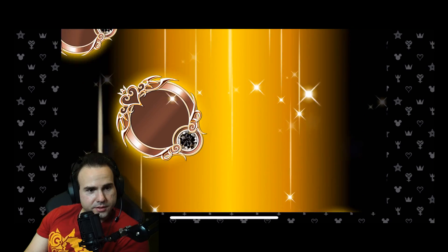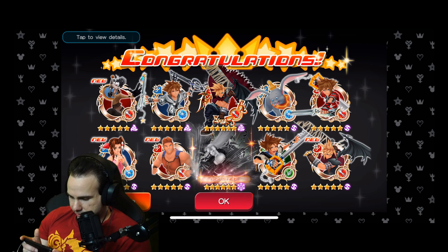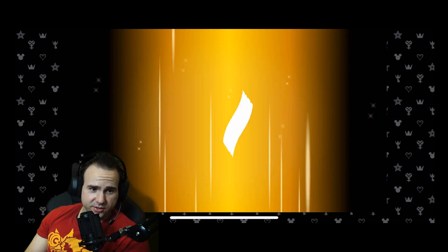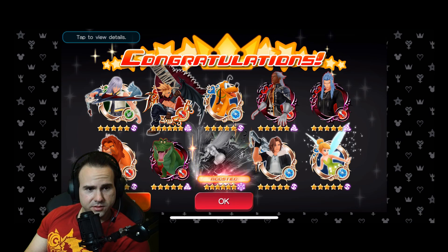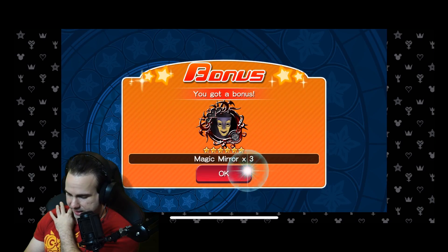I don't know what that means — is that good? Looking at the numbers here. That's an old Cloud — screenshot that too, get the flashy flashy. Every summon I have done, I have gotten that Cloud. Just want to clarify — I've gotten Cloud every multi apparently, so I guess he's every multi guaranteed. What do I get here? We are getting those trait metals, we're just not pulling the Sephiroth.